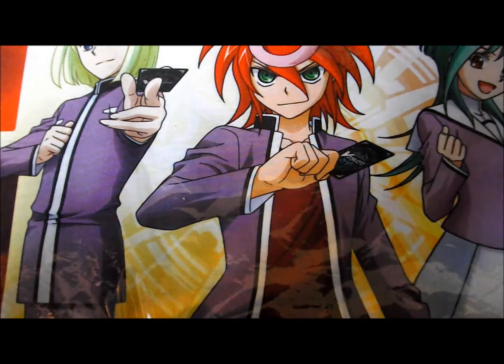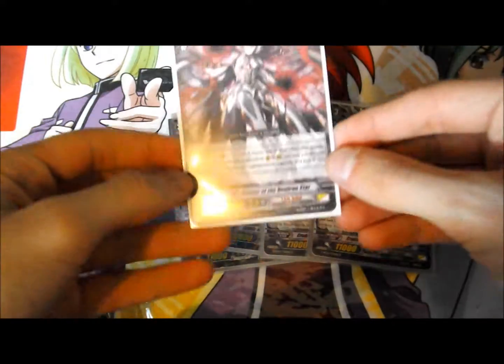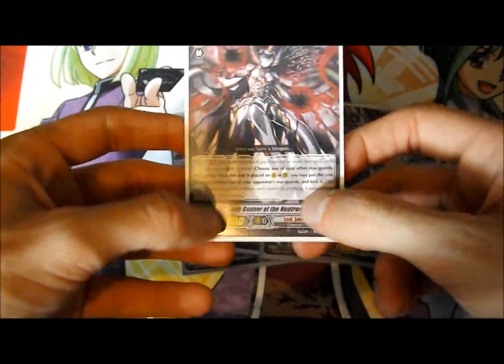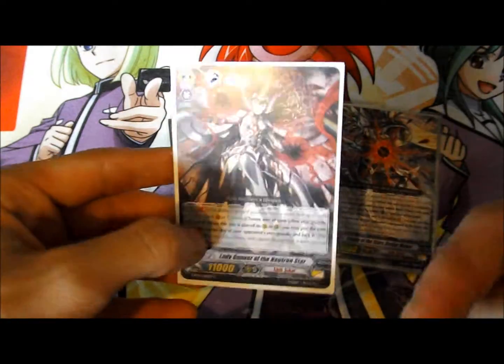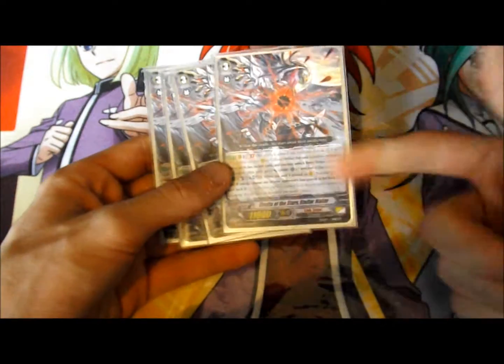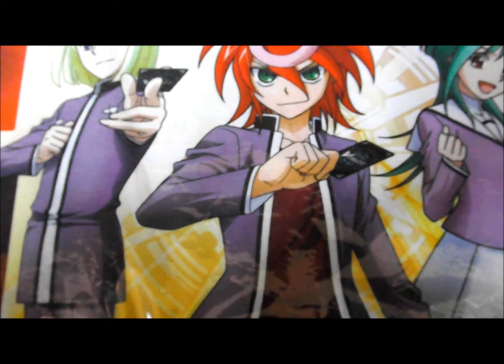The next Grade 3 I run is Cradle of the Stars Stellar Maker. I know people prefer to run Lady Gunner of the Neutron Star. Her skill is basically when you play it on Rearguard or Vanguard, you lock one of yours and lock one of your opponent's, which does help. But I preferred Stellar Maker in the sense that if you get it off right, you can cause serious pressure. On Generation Break 1, when this card attacks, if you unlock two cards, it gains an extra 3k power and an extra crit. It's the extra critical that really pushes the pressure.